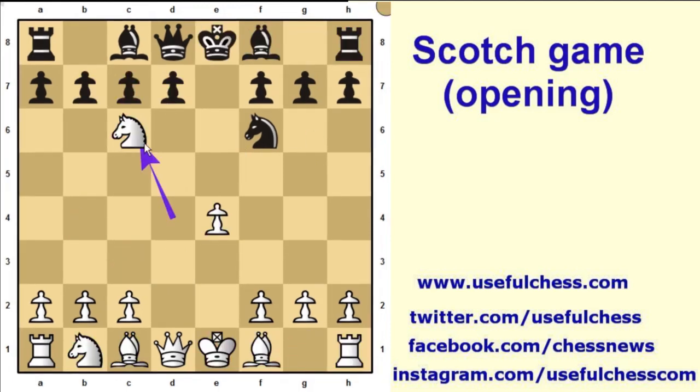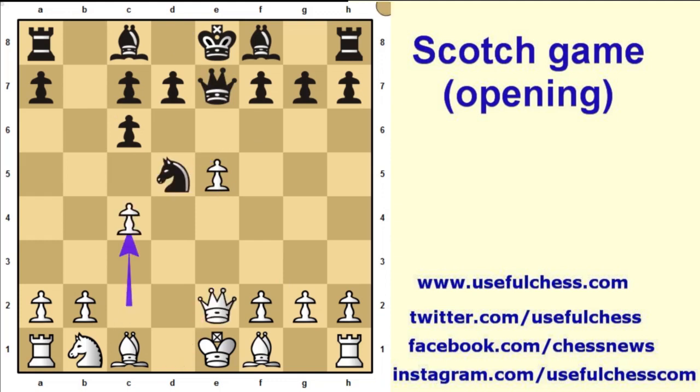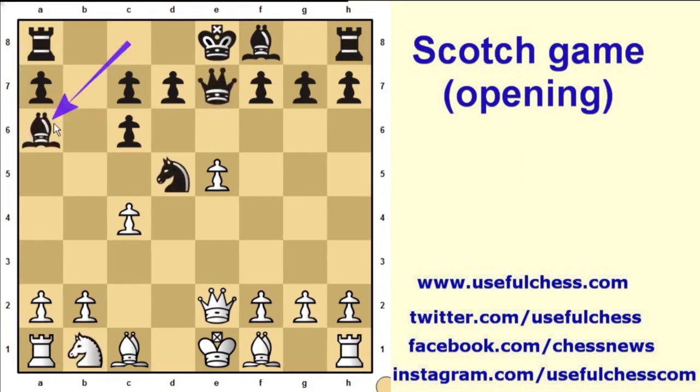If white captures the knight, the b-pawn captures it back. In the same way, the d-pawn cannot capture the knight because black will not be able to castle after the queen exchange. Then e5, queen e7, queen e2, knight d5, c4, bishop a6. Black can also prefer to play knight b6, or bishop a6, b3, g6. White's pawn cannot capture the knight because the bishop would capture the white queen. Both sides have equal chances.